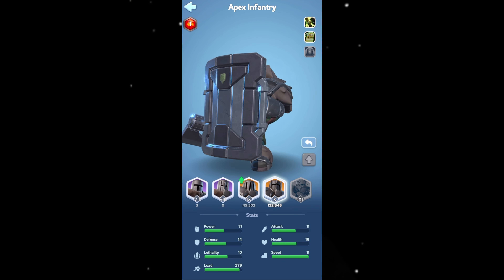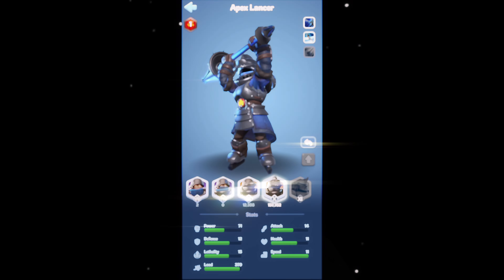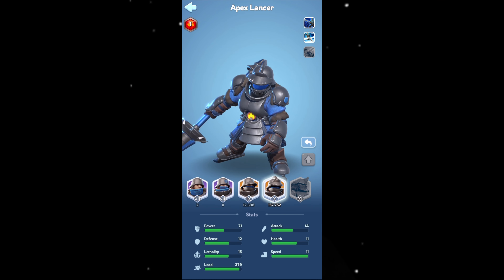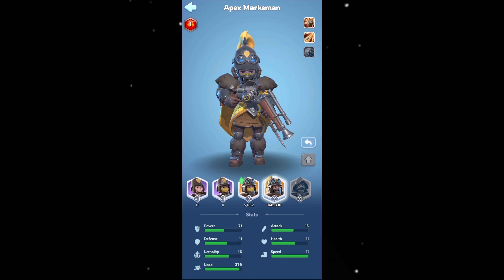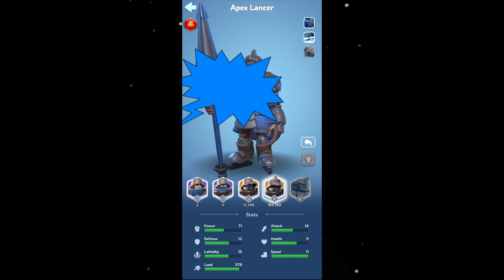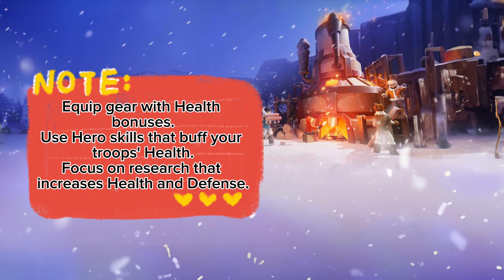Attack and defense are your troops' basic stats: attack is their punch, defense is their shield — a balanced mix is key for a well-rounded force. Lethality adds a bit of venom to your attacks, giving a chance to deal bonus damage and take down enemies faster. Health is how much punishment your troops can take before they're out of the fight. Pro tip from extensive player testing: it is better to boost health and lethality than attack and defense.